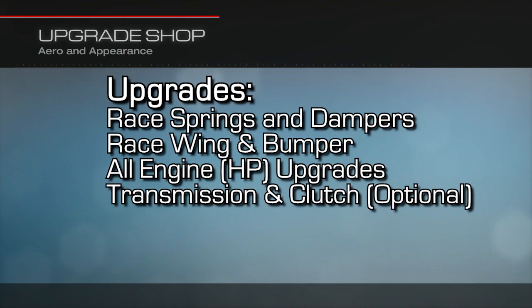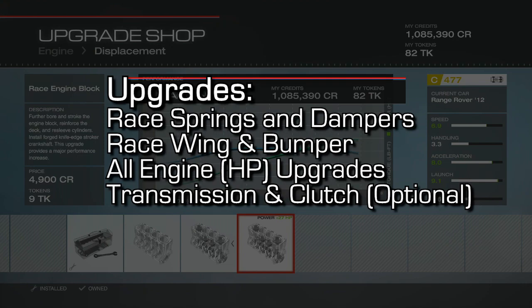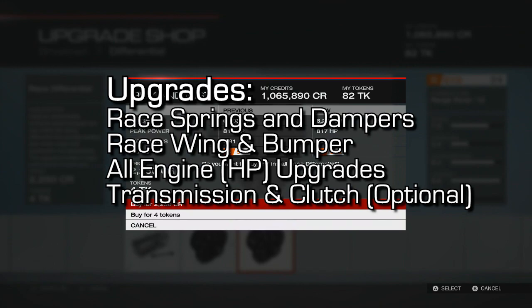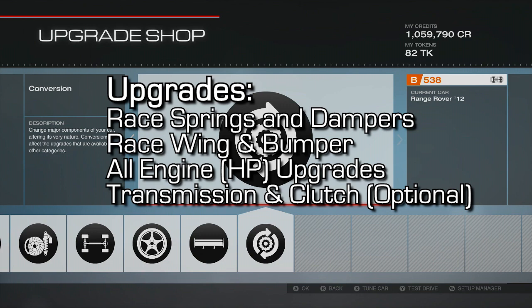You'll also see me get all of the engine upgrades — that's because I have a lot of money. You don't need to get all of them, but I do recommend upping your horsepower at least a little bit so your car will go faster and you'll get the achievement really easily. You can also upgrade your transmission and clutch so you shift better and reach a faster top speed in a shorter distance. The engine, transmission, and clutch upgrades are not 100% necessary.